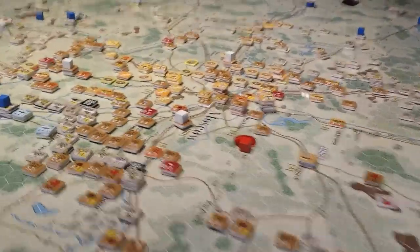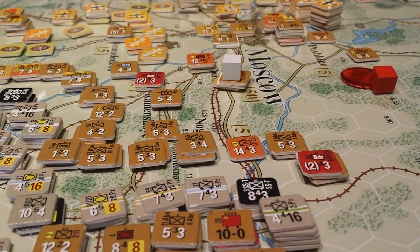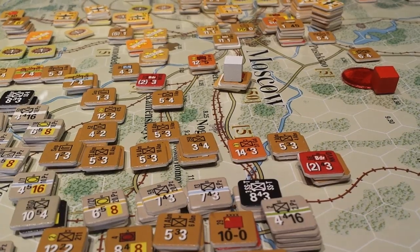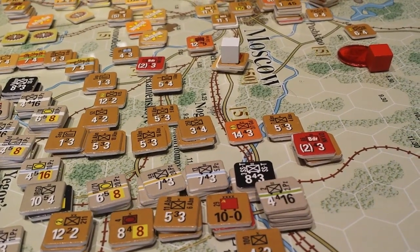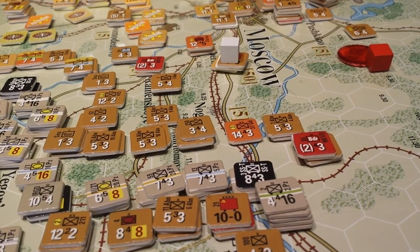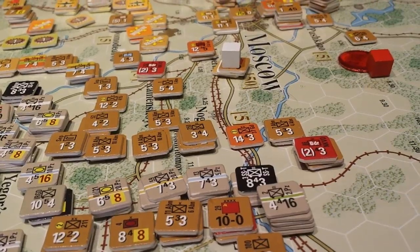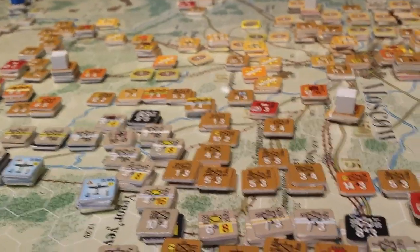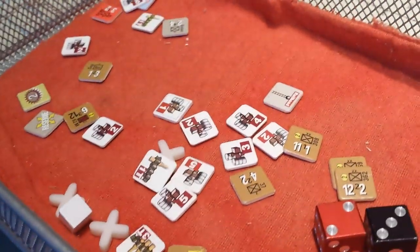I'll try and make this quick because I'm holding the camera — I don't have my little stand. For the end of the 22nd of December turn, we had to roll for supply, trace supply, for all of these guys, or feed off the map. We chose to feed off the map. Unfortunately, that took a long time to count up all the steps because there are a significant number of units, and it was expensive — probably in the order of, well, that's all the SP counters there.